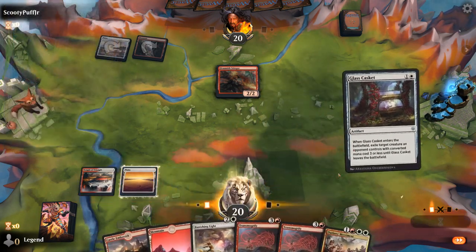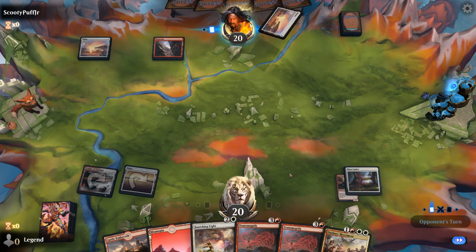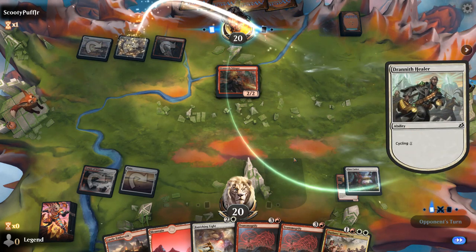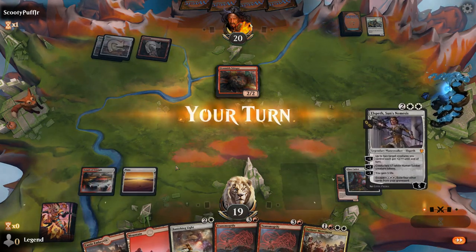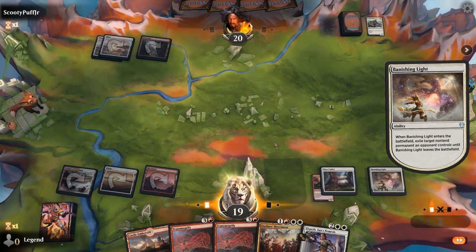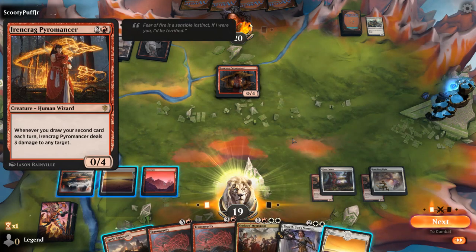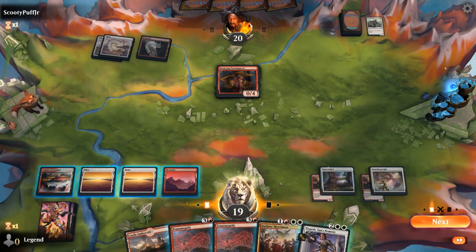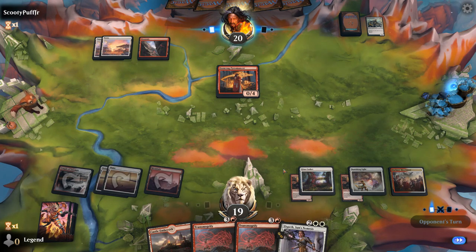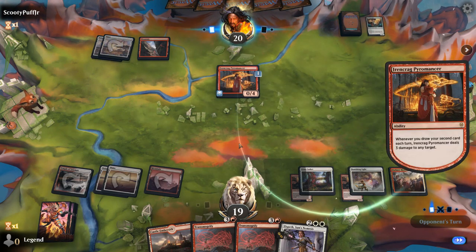I'll still cast Glass Casket at the Stinger. Another Stinger, and opponent cycles Drannith Healer. Not sure what card they're playing in the main deck that warrants excluding Lurrus as companion — maybe some more expensive cyclers. There's Irencrag Pyromancer. That's a good one, although it doesn't line up great against my Merriment. Could also decide to Transmogrify the pyromancer, just to use it as removal. It's a cool interaction — putting a lifelink counter on the pyromancer so it gains 3 when it deals 3 damage.